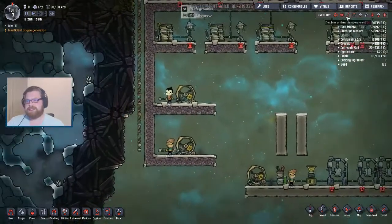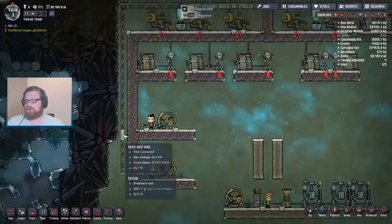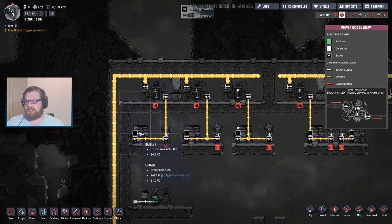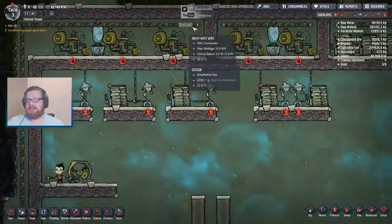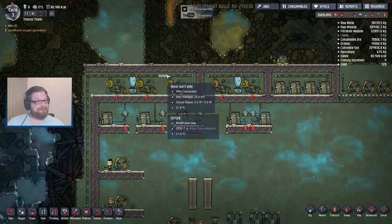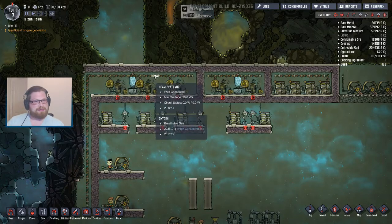So, what we've got here: we've got two manual generators. This one here is connected with just a normal electrical wire and this one is connected with a heavy watt wire. Around the base here, we've got a heavy watt wire connected to a number of transformers, and if we look at the power, you'll see some of these aren't connected at the moment. On each of these transformers, we have a little sub-network which can basically handle a thousand watts. And obviously because this main wire can handle 20,000, we can have an awful lot of these transformers coming off the wire. At the moment there is a slight bug in the game whereby this wire doesn't necessarily need to be heavy watt, but that's a story for another video.